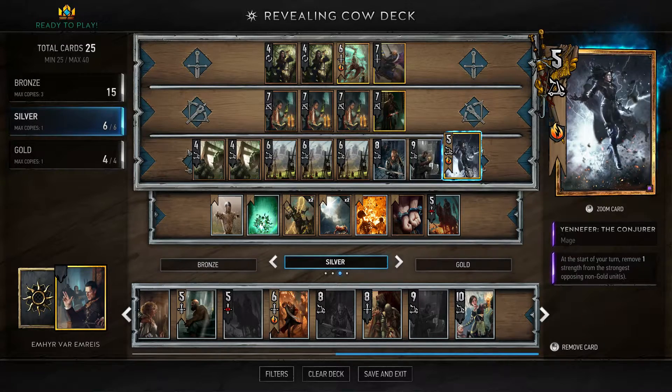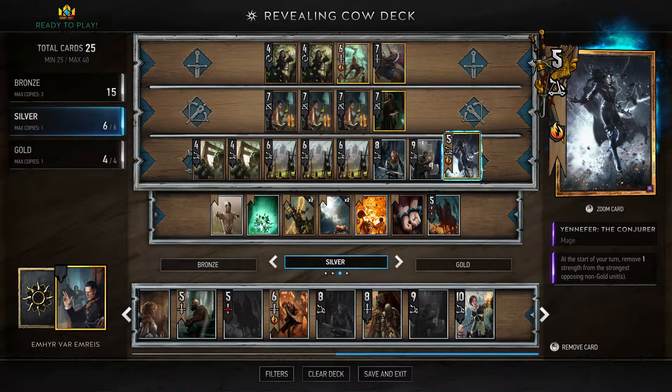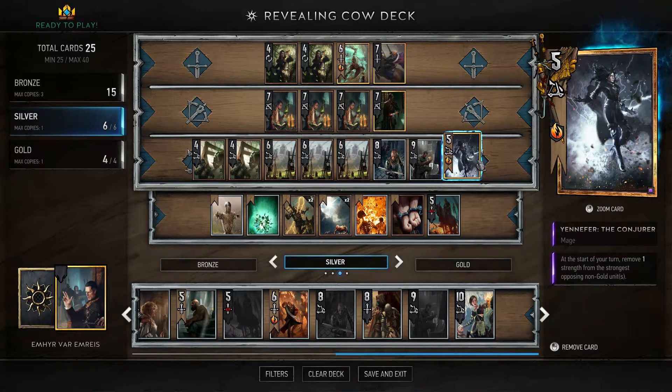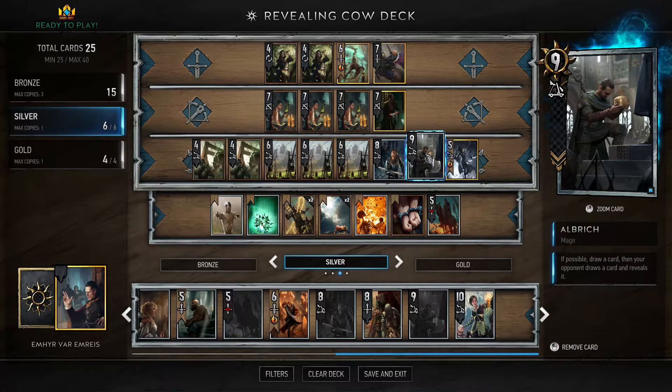Now if there's more than one unit tied for strength, she removes strength from both of them. So if they have a unit at 10 strength, she'll bring it down to nine, then eight — and then maybe they also have a unit at eight strength, and now she's bringing both down from eight to seven, to six. It's very easy to get much more than the five value Yennefer costs, and she's definitely a target for removal.